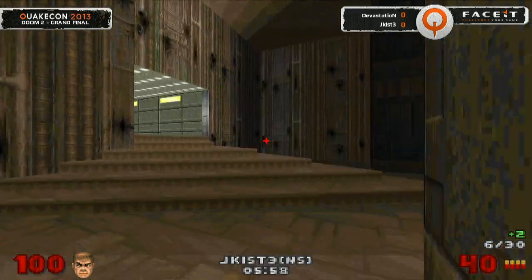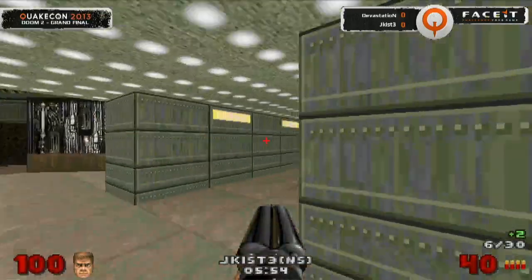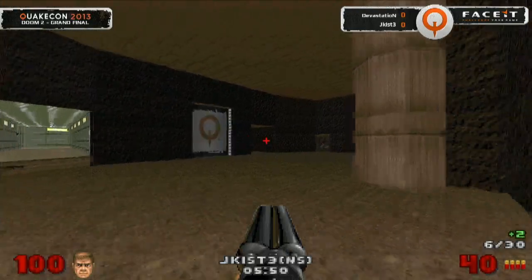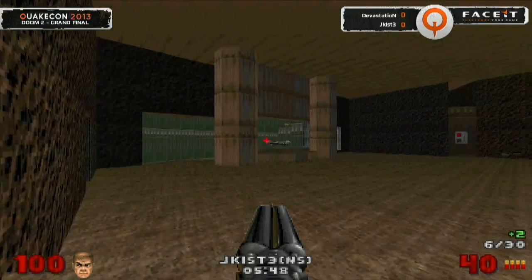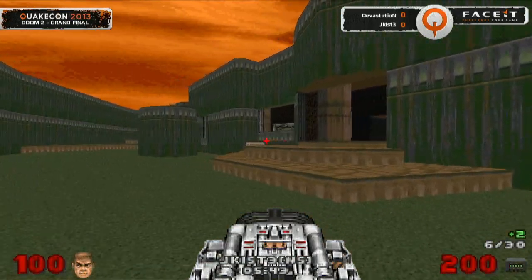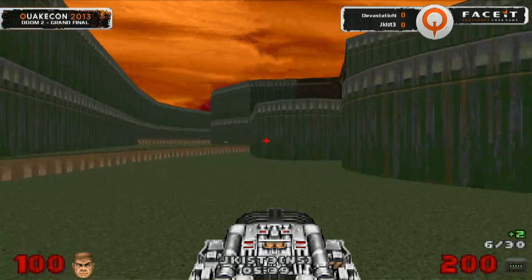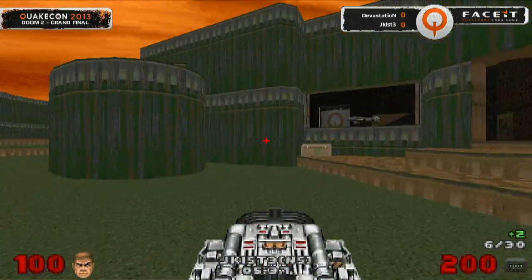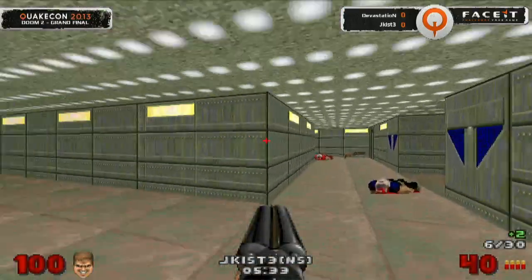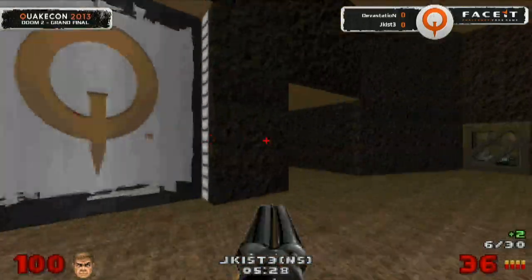Jekist can hear Devastation out in the middle and is trying to spam some rockets down the hallway in anticipation of Devastation making his way down there. It's not quite going to be happening. Jekist now left wondering where Devastation is — nowhere to be seen at the moment. There's the BFG — this is his favorite spot on the map, making himself at home. Jekist making the switches, and we've already seen that those switches can be extremely dangerous.